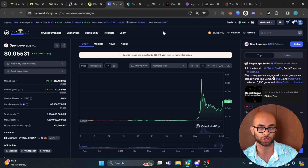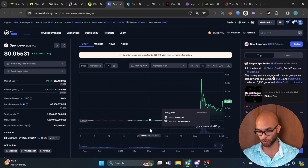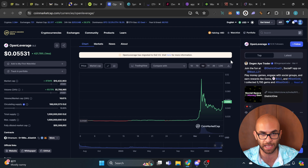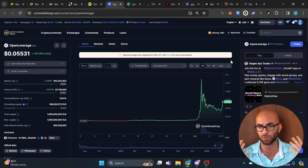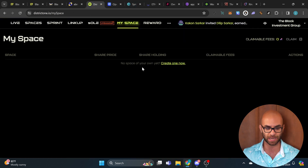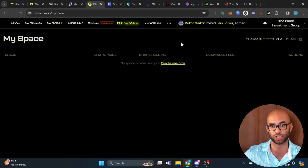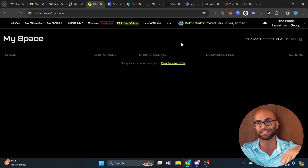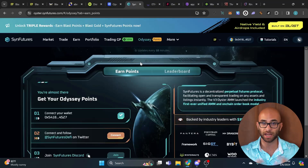District One also has their open leveraged token called ALL. This token went on a massive pump when it first came out, dropped, and is now slowly going back up. It's already listed on a few centralized exchanges — I believe it's on KuCoin as well as Crypto.com. You can actually convert some of the gems you're earning into the ALL token. Supposedly District One is also backed by Binance, but I have yet to confirm that.